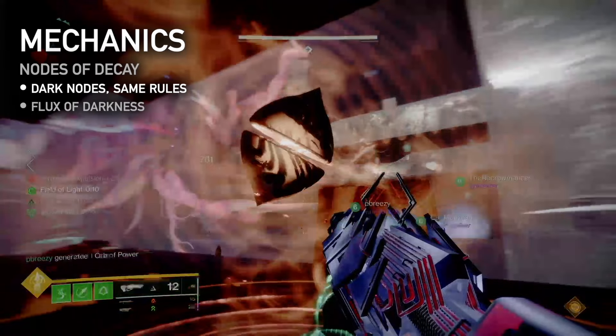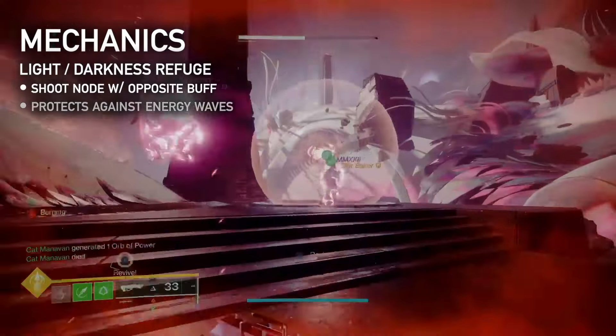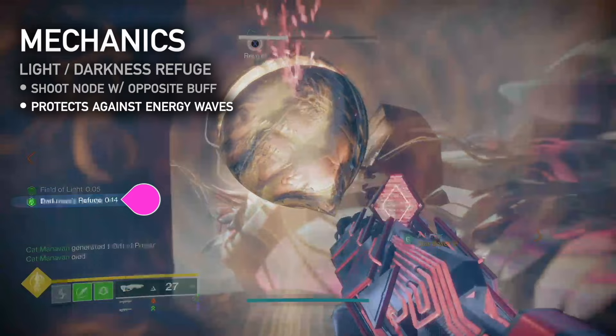Nodes of Decay are the same exact thing, but yellow and black. Their buff is called Flux of Darkness. Finally, while holding either buff, shooting a node of the other type will create a new buff called Refuge. This protects against waves of light and dark energy in specific encounters.